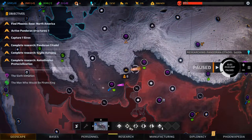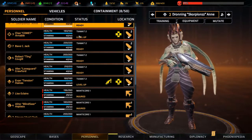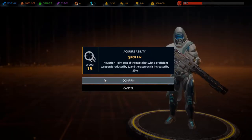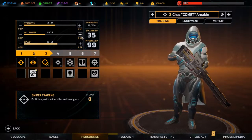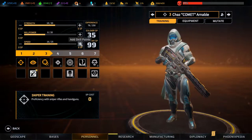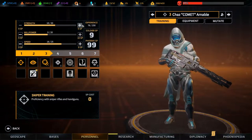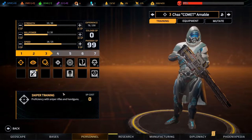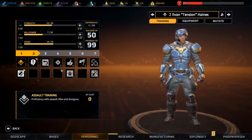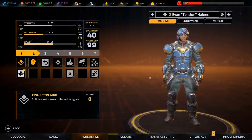These guys are all ready. Chas has leveled up - got quick aim, Chas - not Chad, sorry - and a bit of speed, and a bit of will, and strength. Heaven, you are going to get dash - most decidedly.